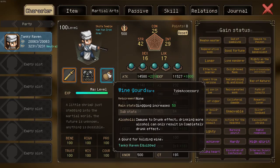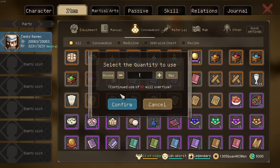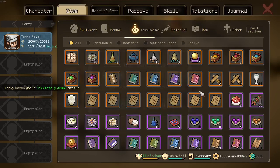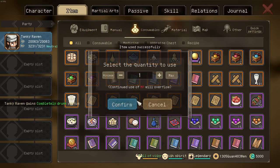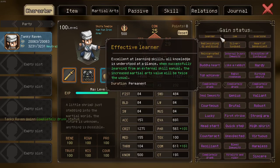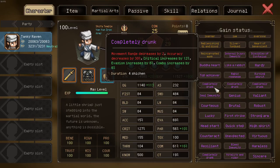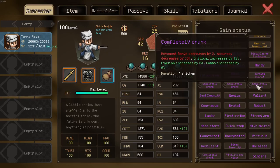What makes the wine girt so good is, if you do not yet have a drunk effect — and that's an important thing — you can continuously use wine. As you can see, while we do not get the drunk trait like the high-end version, we get a lot of instances of 'completely drunk,' and these stack.